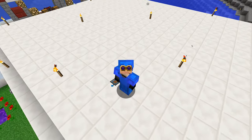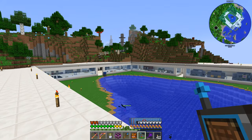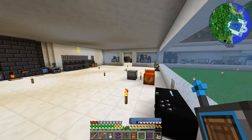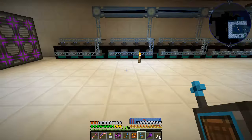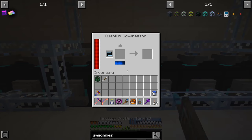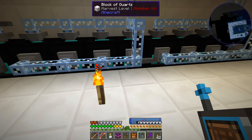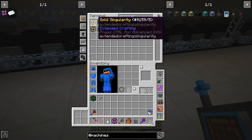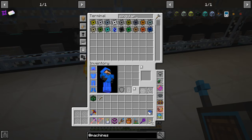Welcome back to another episode. Last episode we ended up setting up our quantum compressors under the floor to take our resources and turn them into singularities — glowstone, iron, gold, and so on. Looking at our singularities, we have quite a few of them: a whole lot of gold, a bunch of aluminum, and then a few others that aren't showing here.